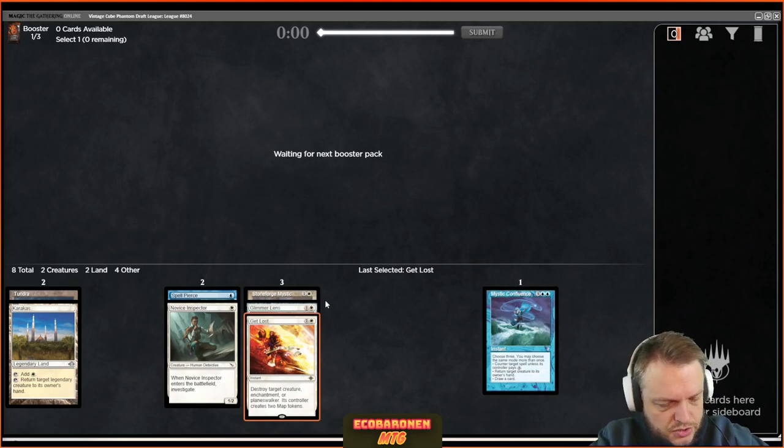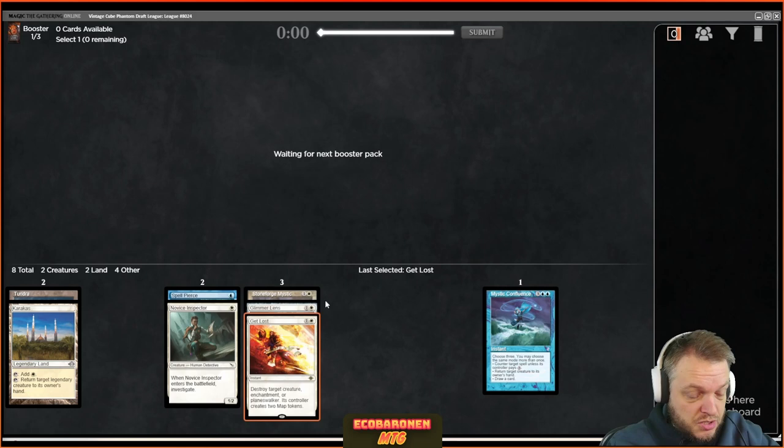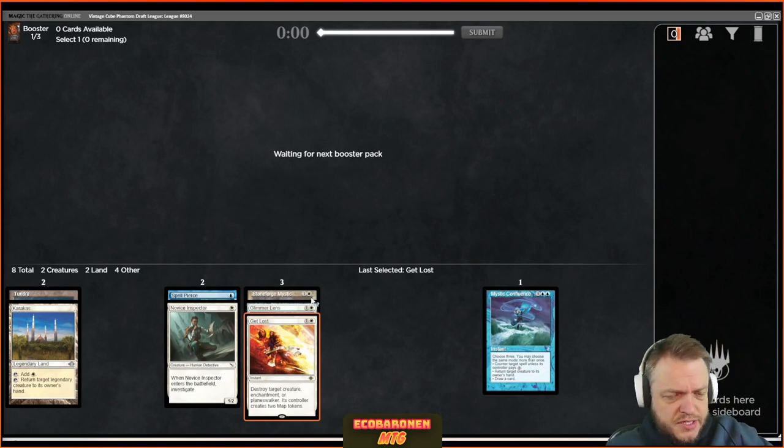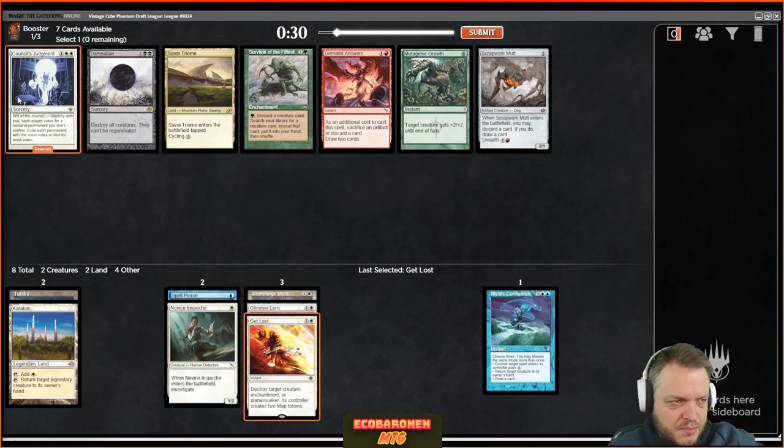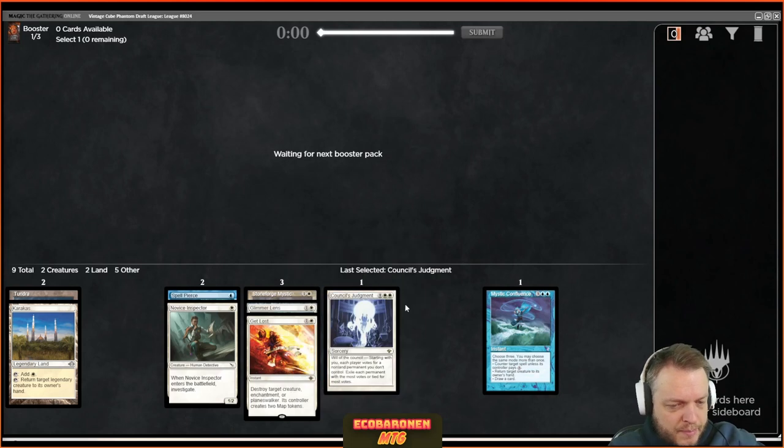I'm trying to keep track of whether blue is even open. I have no problem going into mono white if it's not. This card that wheeled is pretty awesome — top-ten white card or something — but it's hard to cast; you need to be dedicated blue-white control or green-white with many white-white mana sources. Makes sense that it wheeled, but I'm very happy with the pickup.